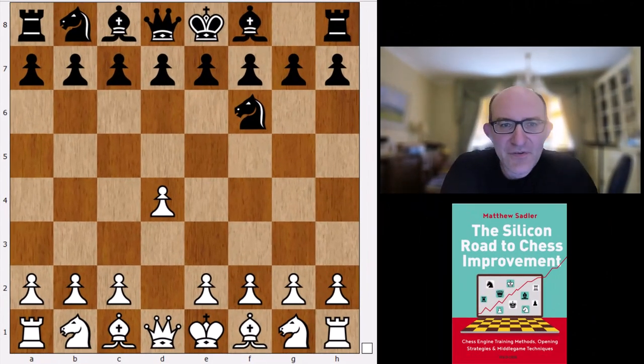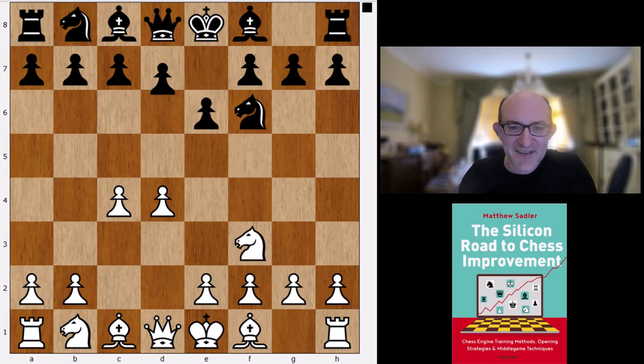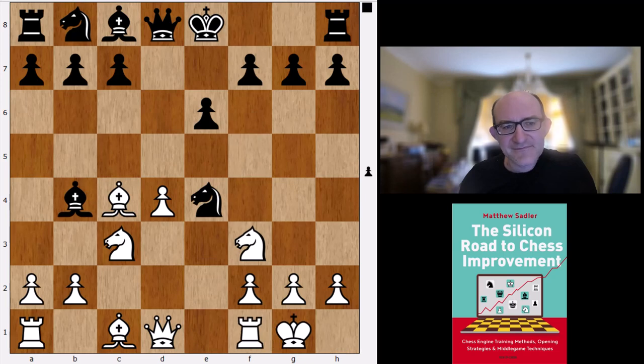Hello everyone and welcome to this fourth video in the series on Koivisto's opening repertoire. I'm Grandmaster Matthew Sadler and we're taking a look at 1.d4 Nf6. Let's have a look at what is Koivisto's main line after d4 Nf6. It wants c4, e6, Nf3, and then d5, and Nc3, dxc4. We already saw in the overview that it likes the Vienna game and this sharp double pawn sacrifice. We're not going to look at that anymore - we're going to look at some other ideas that black can play.